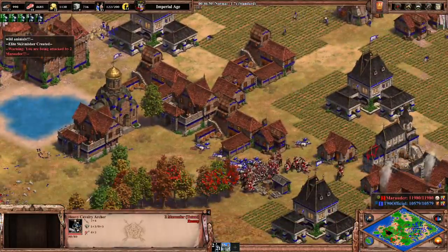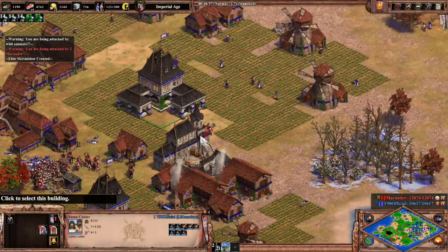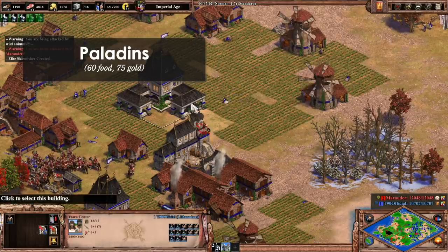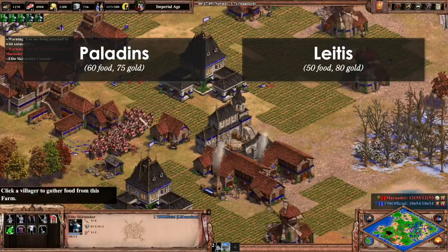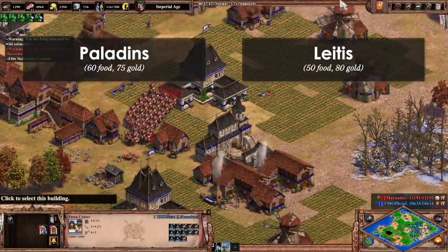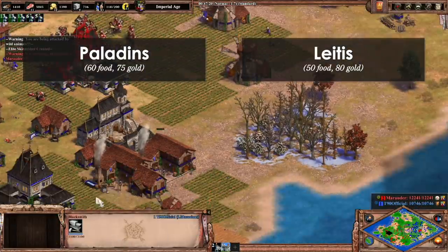So looking a bit deeper, I got to the topic of cost, and maybe there is something. Paladins cost 60 food and 75 gold, while the unique unit costs 50 food and 80 gold. So the Leitis is more expensive to create. Hmm. Okay, stumped again.